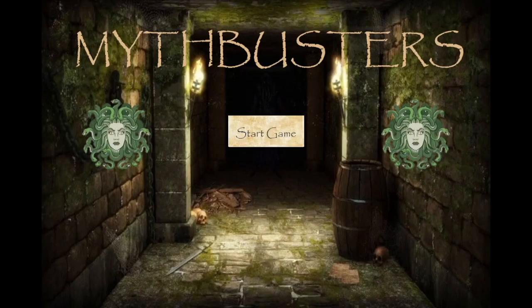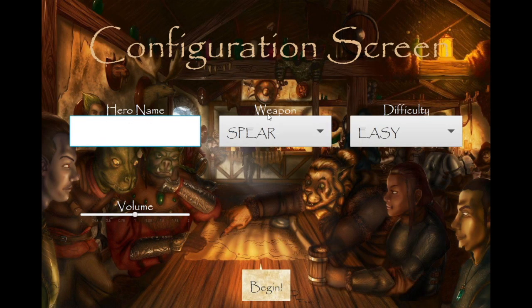Welcome to Mythbusters, Team 60's Dungeon Crawler game. Let's get right into it. So here we have our configuration screen. I'm going to type in my name. I will choose the sword weapon on the Eevee difficulty and hit begin.